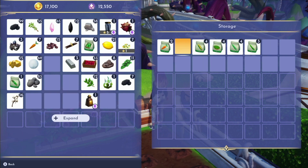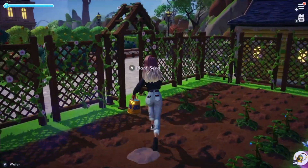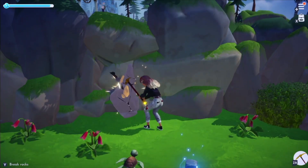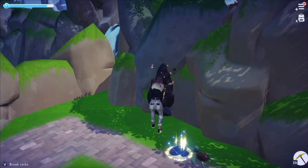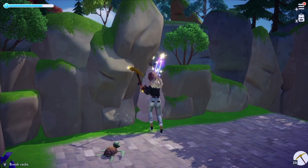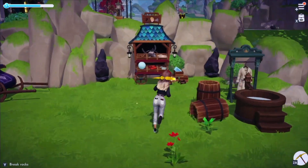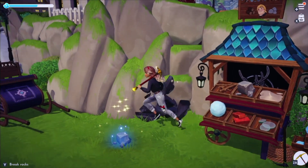We have nine okra seeds, so we'll do that - let's collect that dreamlight. Now I need to mine two minerals and catch three fish. Let's see if there's anything over here. We also need to fish and I just saw a golden fishing spot so we're gonna go check that out too.